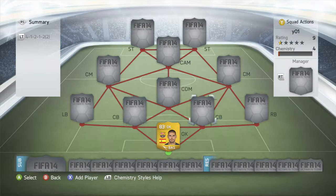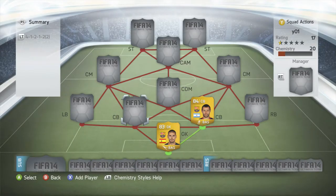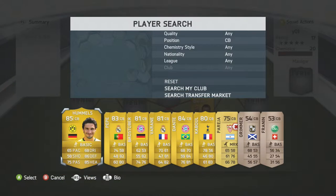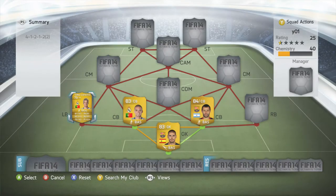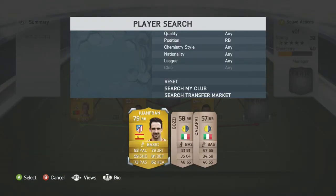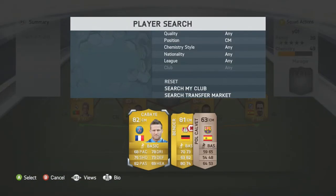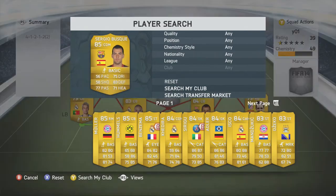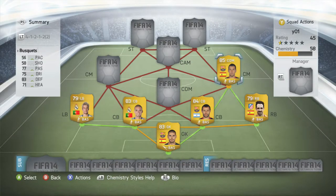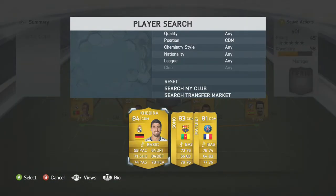The goalkeeper in net is going to be Victor Valdez. At centre back we have Moshino paired up with Pepe. At left back we're going with Fabio Contreras, and right back Dufaran. In the centre defensive mid role we have none other than Sergio Busquets.